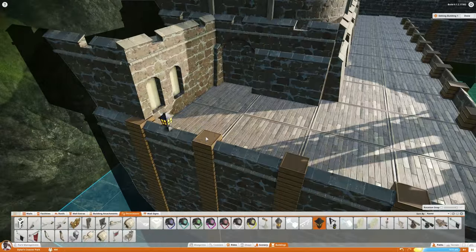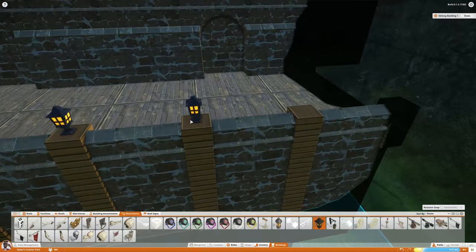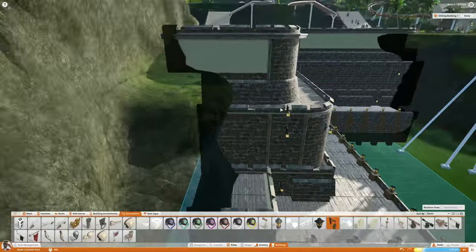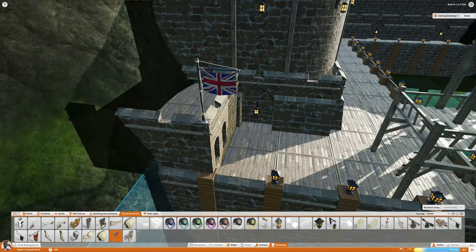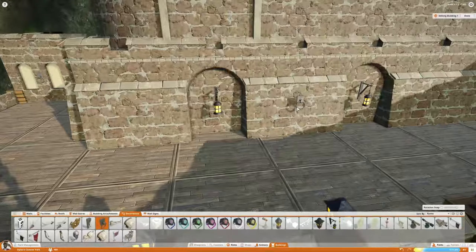I spent about two hours and 30 minutes building this one. Not quite as long as it took to do the roller coaster in Colonial House. But I have learned a few new tricks since I did that. People told me in the comments that you can press and hold F to center an object on a wall. So that's what I did with a lot of the lights.